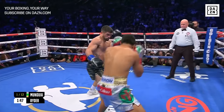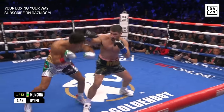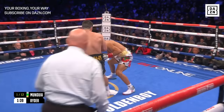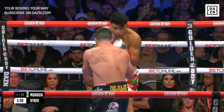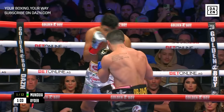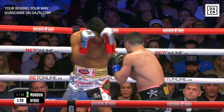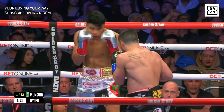I think it's important that every time Munguia throws a single shot, Ryder has to attack. Ryder is trying to throw between the punches. You can see that Ryder's already having Munguia on the back foot. Munguia's backing up himself, looking for the right shot, but this is something that we're not accustomed to seeing.